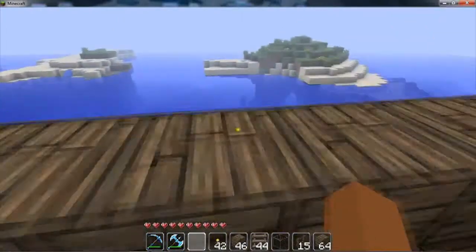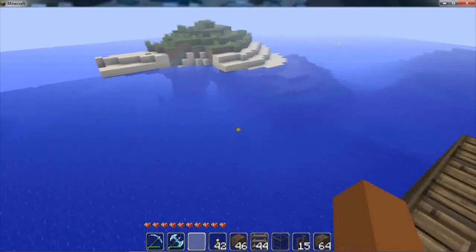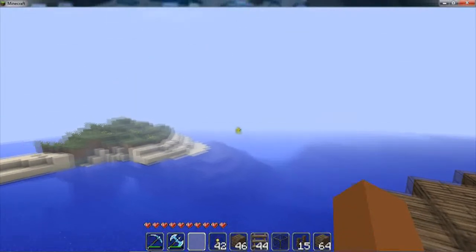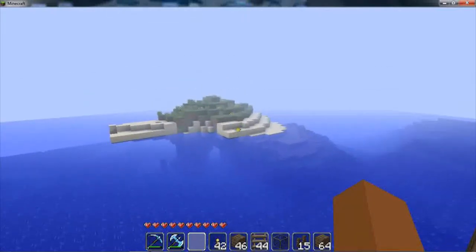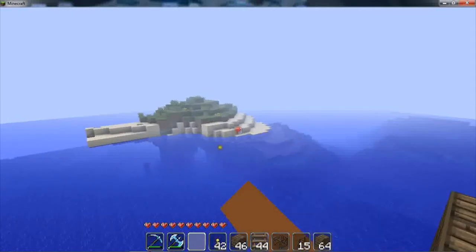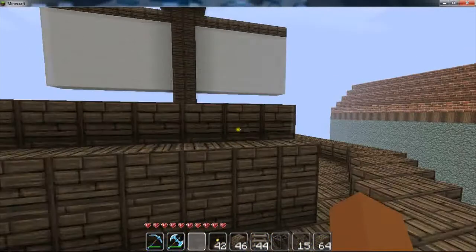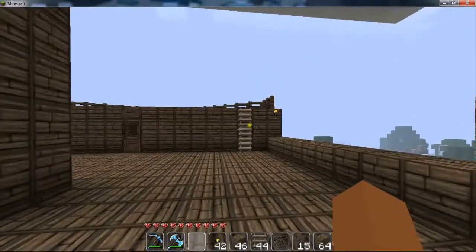Now as you can see, my pirate ship is obviously built on the water, as most pirate ships should be. There's a little sheep out there — what are you doing, sheep? I love my mods. I can break stuff from a mile away.